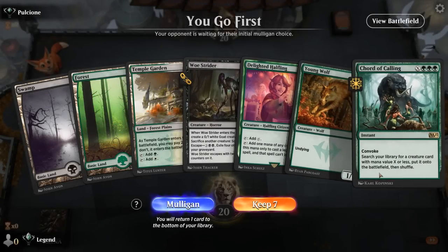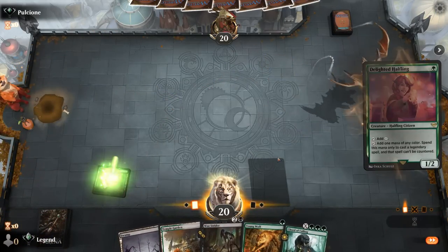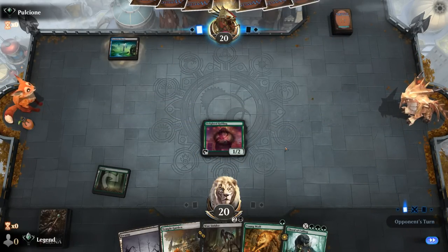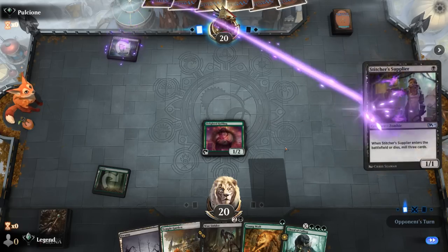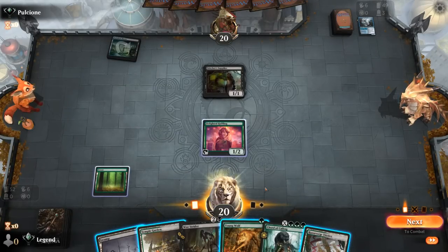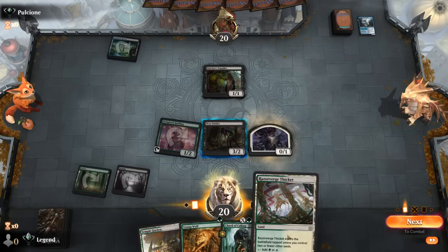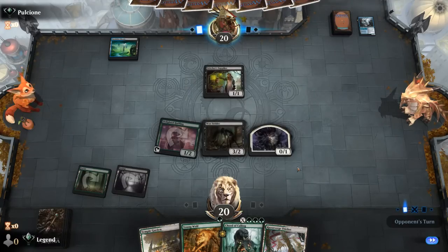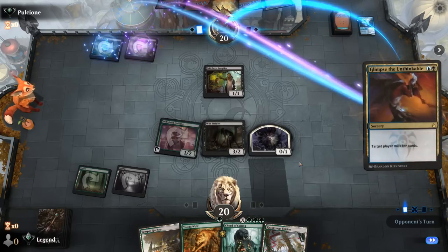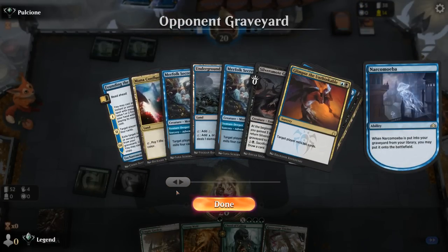We're on the play with a decent hand — Halfling, turn two Woe Strider, and then Court of Calling to maybe find Sam. Opponent looks like blue-black with a Stitcher Supplier, maybe the Dredge/self-mill deck. We play Strider, and I'm not sure yet if we want to Court for Sam without the Cauldron Familiar to go with it. Opponent Glimpses for ten, hitting Narcomeba, Bloodghast, and a couple flashback cards — no Prized Amalgams yet.